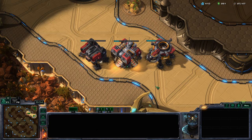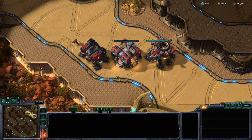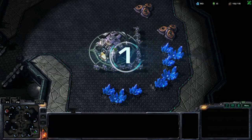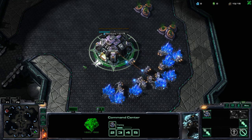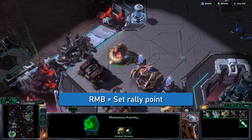All production structures except the warp gate have a rally point — the target location where units produced in the structure will go after they are created. Each structure has its own rally point; if none is set, units spawn right outside the structure. Your starting town hall's rally point is preset to the nearby minerals, but for all your other structures, you'll have to set it yourself. To set a rally point, select the structure and right-click any location on the map or the minimap.